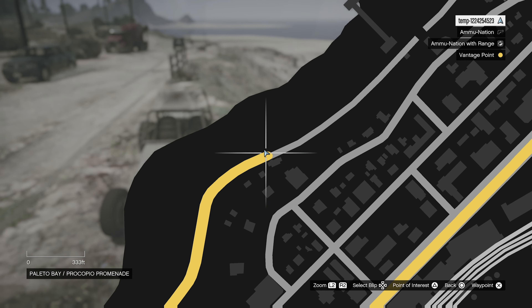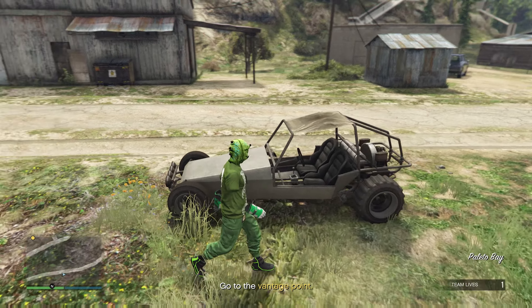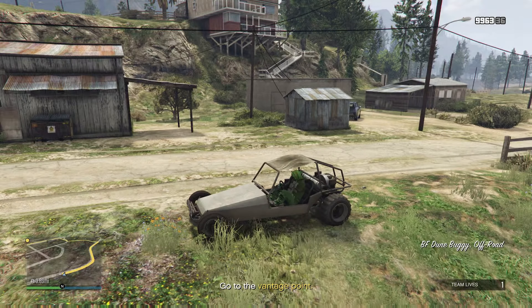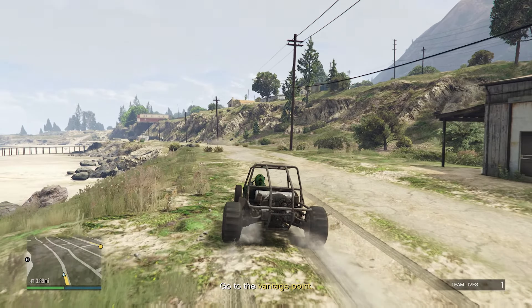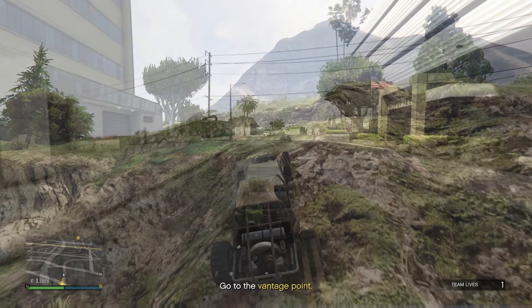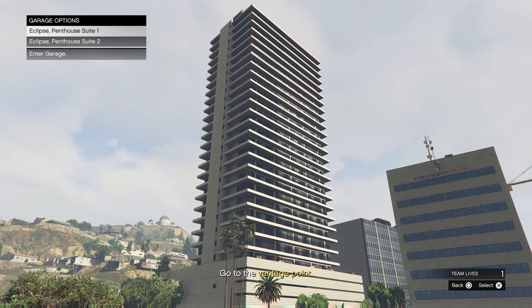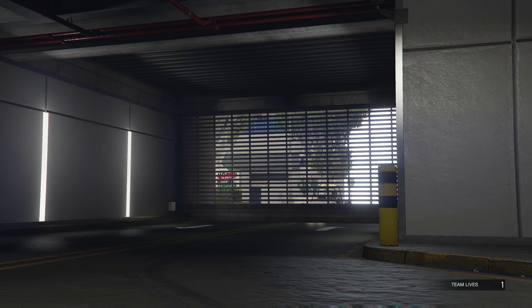There are two different versions I'm going to show you how to get. This first one is the body copy — that's the body copy version. We're going to get in this vehicle and take it to one of our garages, like an apartment garage — that's what it has to be. Garage one was full so we'll just take this into number two.